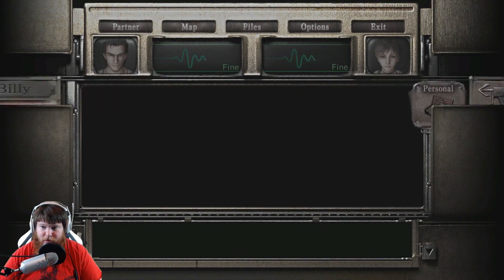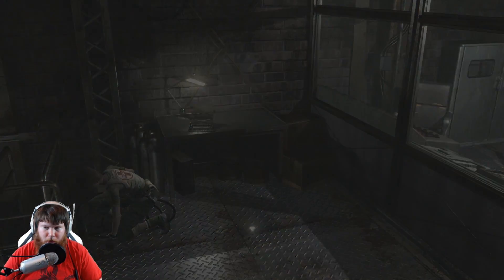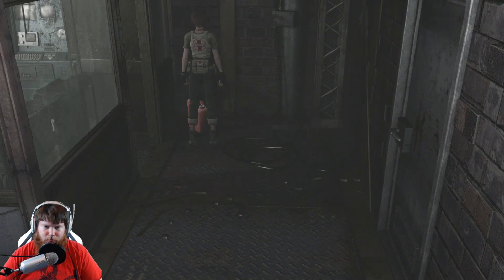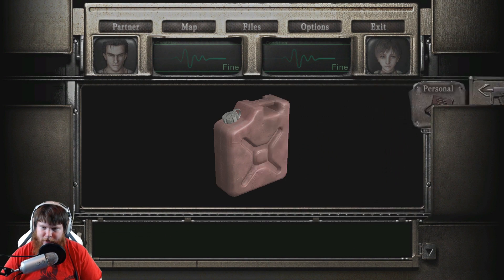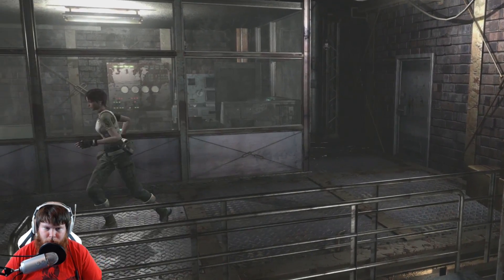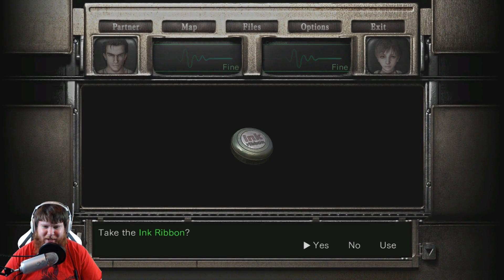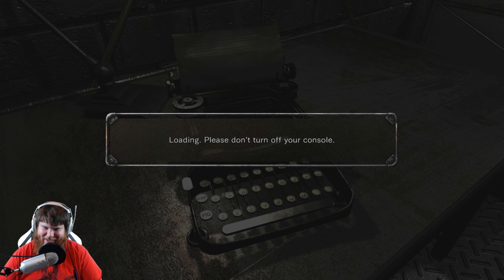We actually are going to save again. I know that seems ridiculous and like no time at all has passed, but the next time we walk past this save location the game won't allow us to. So there's that. Also, what we want to do is grab the bottle here. We're going to make some Molotovs for future use — quite a bit future use. We're going to have some Plague Stingers later on.